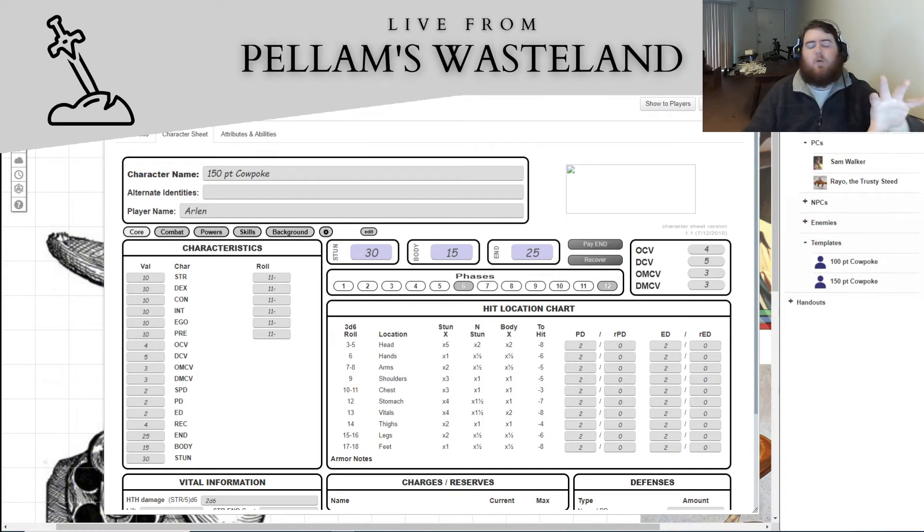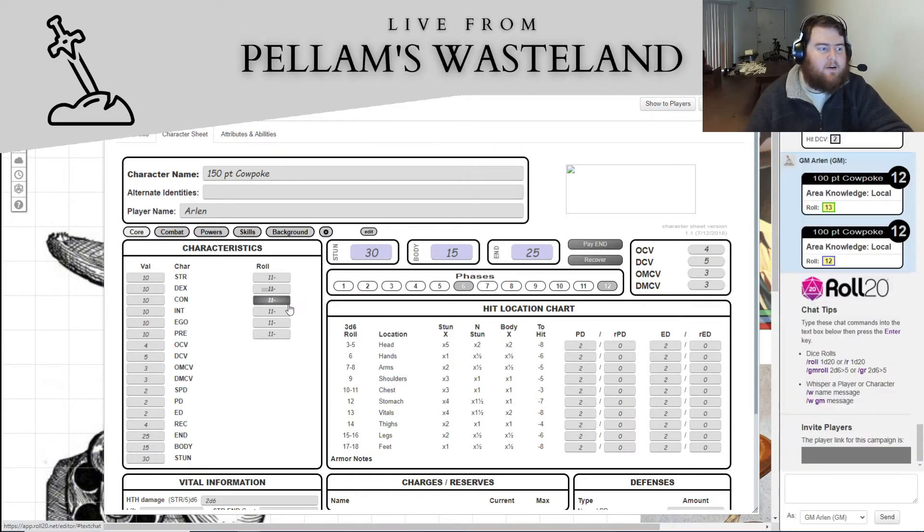That's part of why I'm doing this series — to get a sense of what I want from those sorts of things and figure out what limitations on point spending I'd like based on total point levels. So for this character, the 150-point cowpoke, we are not going to necessarily make the most efficient character, but we're going to set this character up for upgrading. We didn't invest in the 100-point cowpoke's core attributes at all, so we're going to do that now.